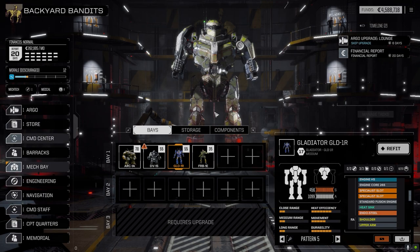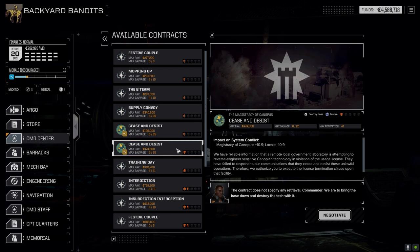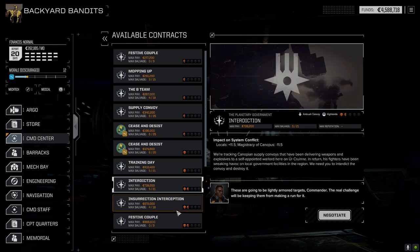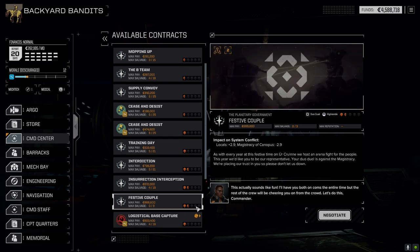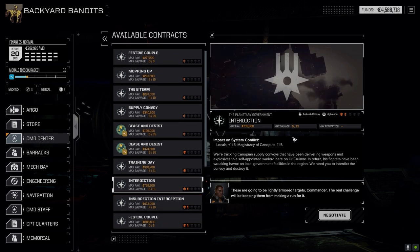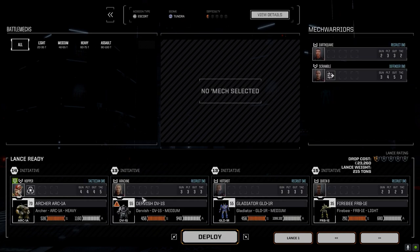I've already chosen the mission. Going to the command center, we're looking at getting salvage. We're going to do the escort mission for supply convoy — I know it's only a half-skull, but I haven't found anything in the one-skull range I want to do. Cease and Desist is a destroy mission for the Magistracy, and Training Day takes one of our single-mech pilots down. We may try one of the one-and-a-half skull missions next time, but let's do this escort first — fill salvage, and deploy.